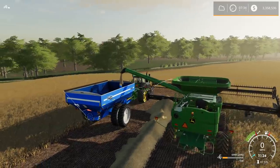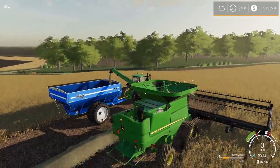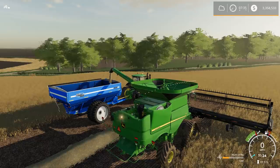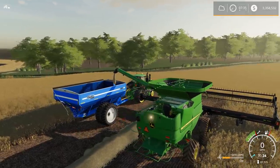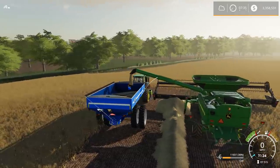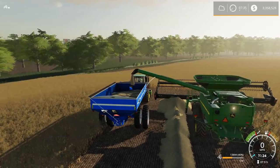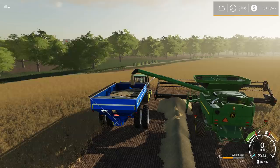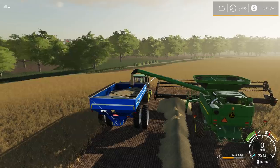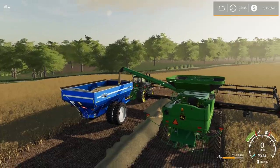This combine hopper is just gigantic. If you haven't checked out JHHG's John Deere 700 series mod, definitely do it - it's a great mod. It basically holds almost the entire 1050 Kinze grain cart.